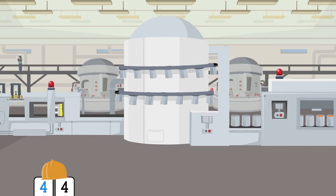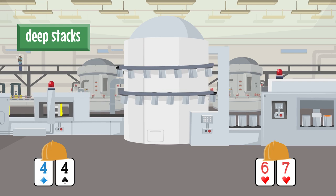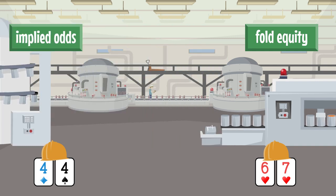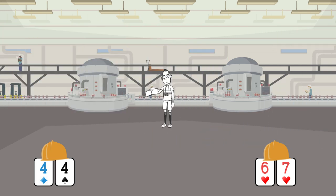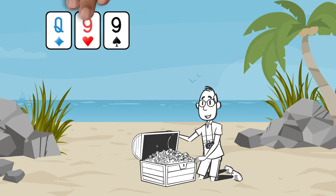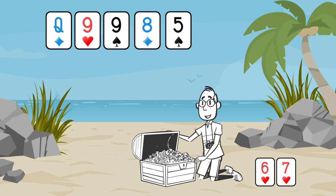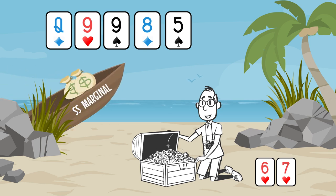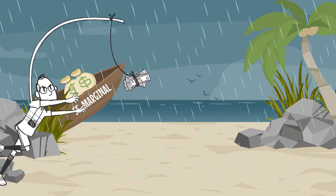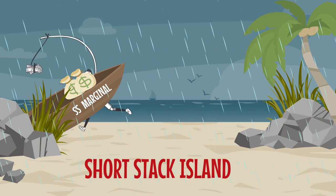The thing about hands like pocket 4s or 7-6 suited is that they rely on deeper stacks, implied odds, and fold equity to be profitable. All of these factors go out the window if you are playing a short stack. You cannot win a big enough pot in the rare occurrence that you do make a hand with speculative preflop holdings to make it worth calling. You will lose far more continually trying to make a big hand than you can ever make up for with a short stack when you finally do.